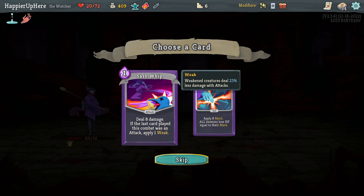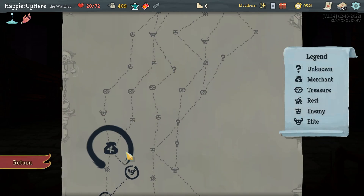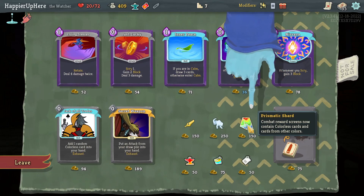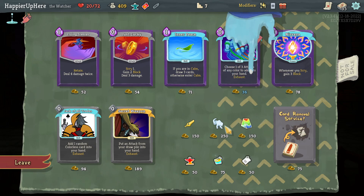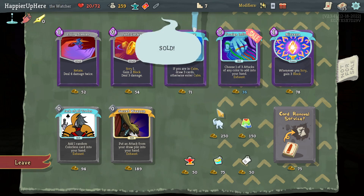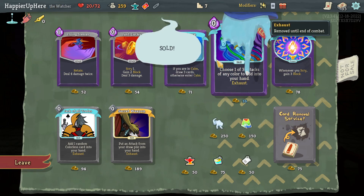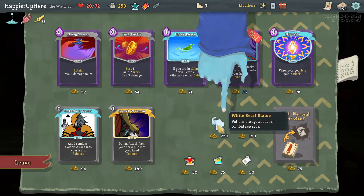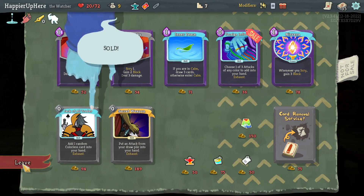Mummified Hand — when you play a power or skill card, other cards in your hand cost zero that turn. That's really good. Sash Whip, Pressure Points — I'll definitely take Sash Whip, not Pressure Points. Good thing I was greedy so far. Prismatic Shard might make it easier to go for the Highlander modifier, but I'm not sure. It's not super cheap; I think Pendent would be better. White Beast Statue — white potions always appear in combat rewards. I think that's safe; let's take it.